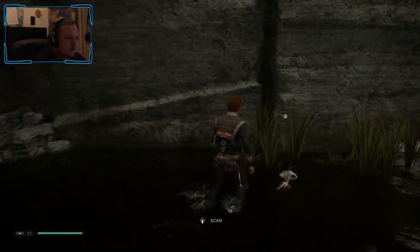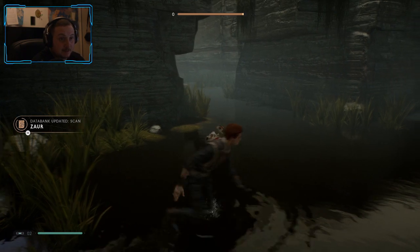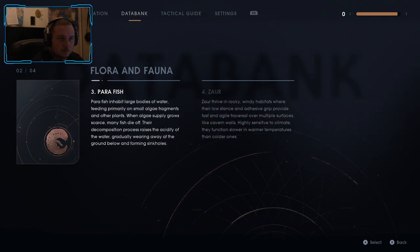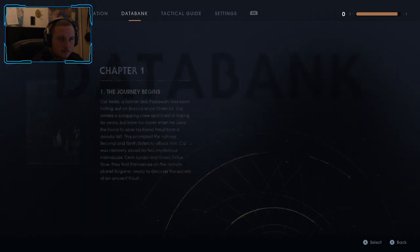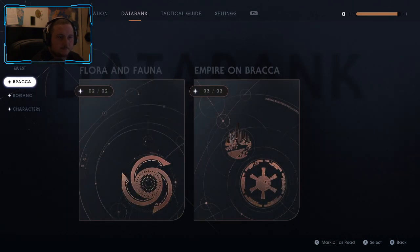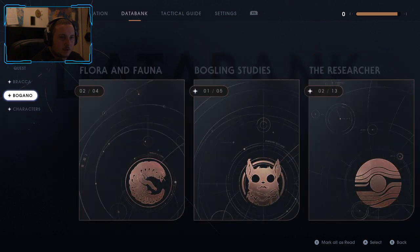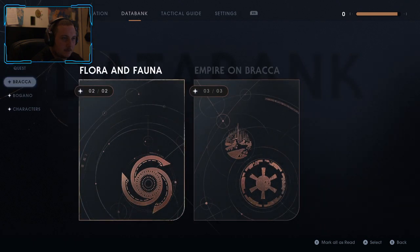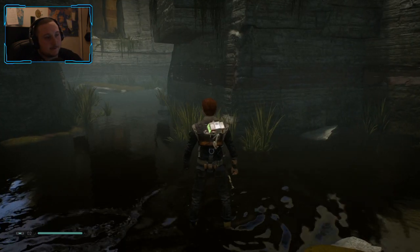You found something, buddy! There you go — I guess more plants. I could read those flora and fauna entries. Brocca — Bogano — what are these called? They're like scrap, okay never mind.